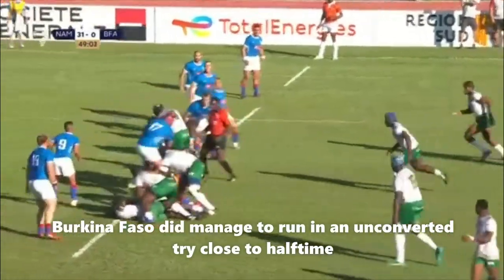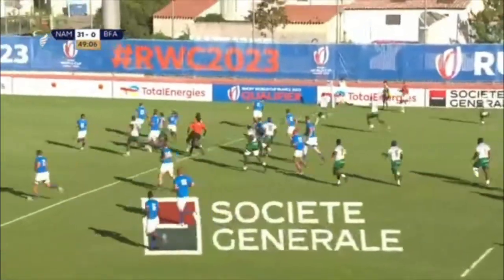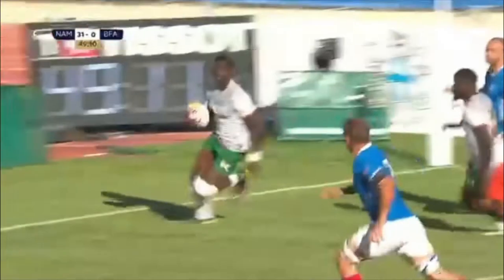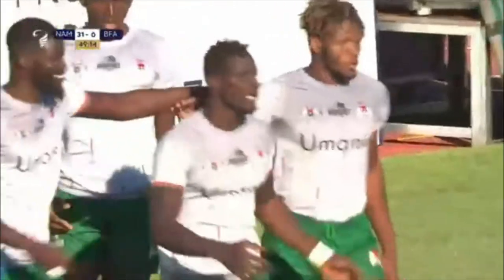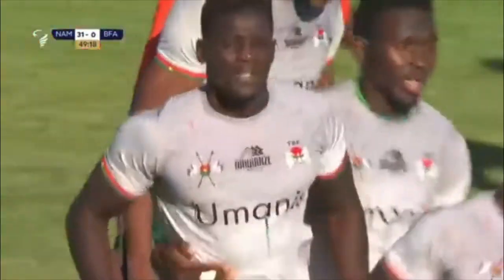They got the advantage. The Namibian tackler is not getting out of there. There's a break for the number nine — can he get the ball out? That's a perfect pass. Can he go around the outside? This is going to be a try — this is fantastic. Grab the ball, don't do anything else but ground it. Excellent play there — Burkina Faso score.